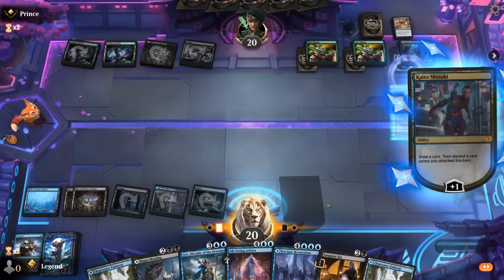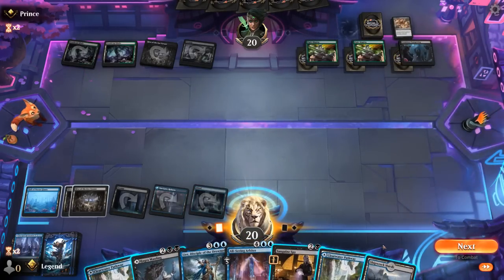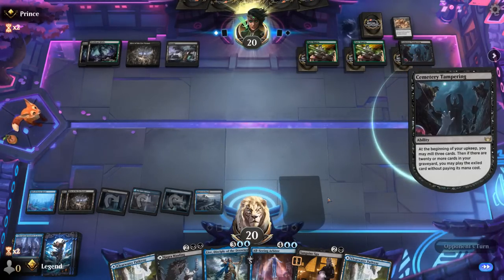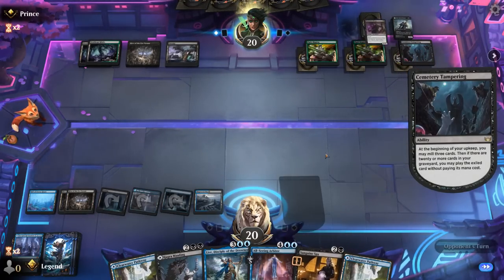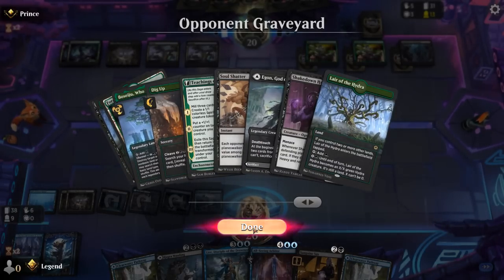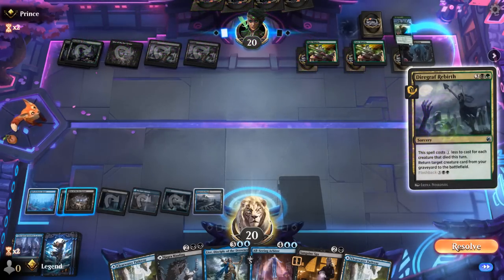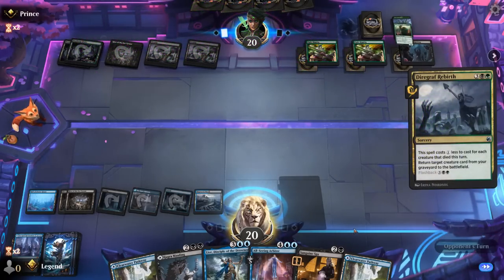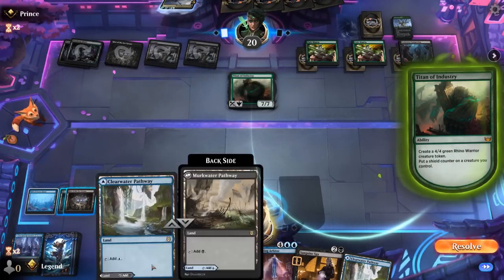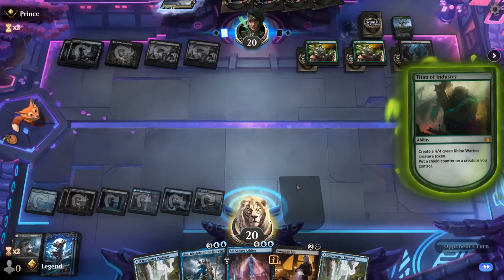Opponent plays a Soul Shatter in response — that's fine. I think we still discard Restoration. Then next turn we can maybe play Spy and draw right away. Opponent's also playing with Egon as another way to enable Fight Rigging — that makes sense, good combo with Cemetery Tampering. It's going to be a Rebirth bringing back their Titan in response to the trigger. We'll have to Mawling it, otherwise the shield counter is going to be an issue. But they can still put 2 counters on the remaining Rhino.